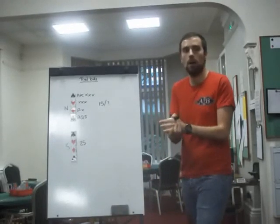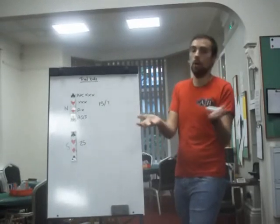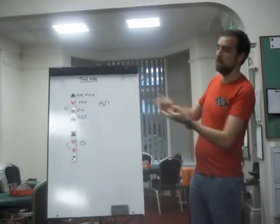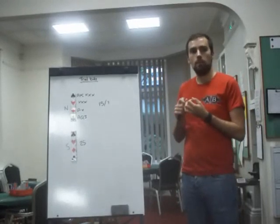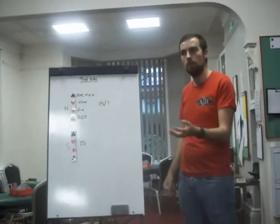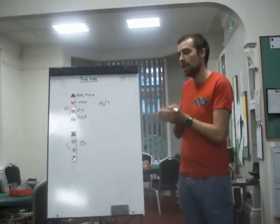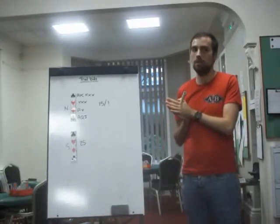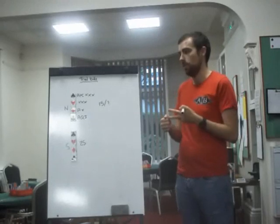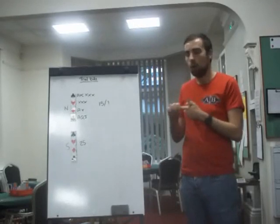We're passing some information to our partner, rather than just giving them a generic 'I am invitational,' 'I am game-going,' or 'I am weak.' What you can do is use three clubs, three diamonds, and three hearts in this specific sequence as a way of inviting your partner to game, but by passing information as well as inviting. There are two variants of Trial Bids: long suit Trial Bids and short suit Trial Bids. The most common, probably 20 times more common than any other, is long suit Trial Bids.